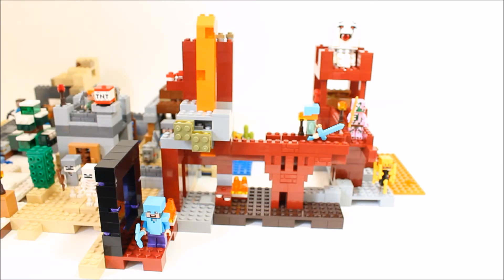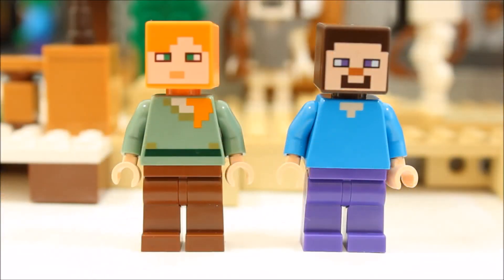Ghast's two different printed faceplates are a really nice touch. It's great that LEGO have created the Alex minifigure in LEGO form and it's available in two of the sets. Its printing looks great with ginger orange hair, but we would say Steve is getting a bit boring. Maybe they could give him a new look.